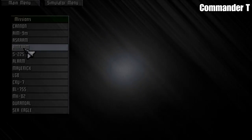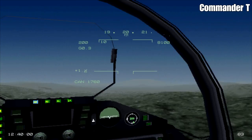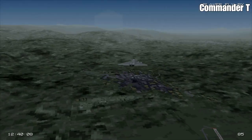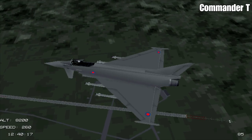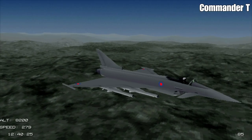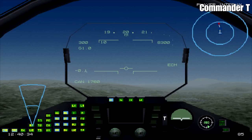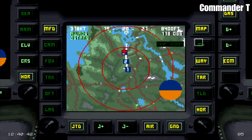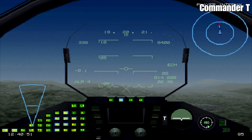Let's jump into the simulator and put this into practice. We're going into the ALARM missile practice mission. We're already in the air at about 8,000 feet at low speed, so we're going to get up to about 500 knots. You can see there are four ALARM missiles — they're good for taking out surface-to-air missile launchers. We've been told there's one SAM launcher just ahead, so I'm going to approach it so any missiles locked on to us will be in the seven to eight o'clock position on our left-hand side.